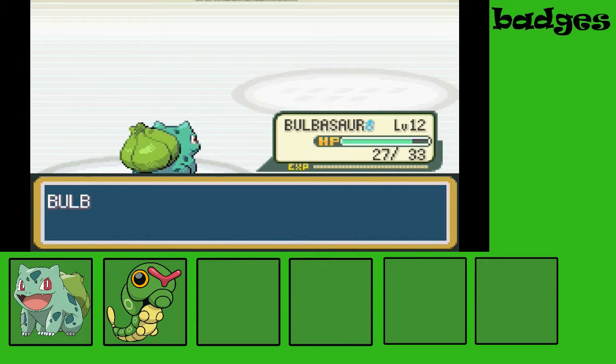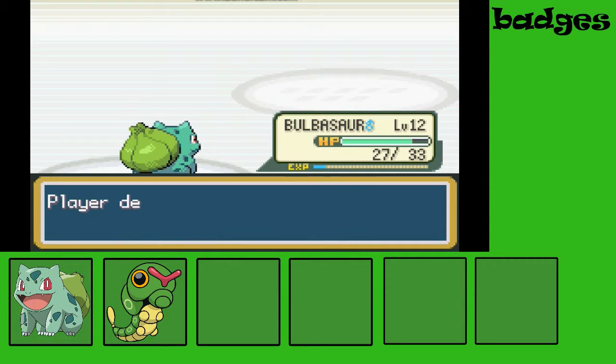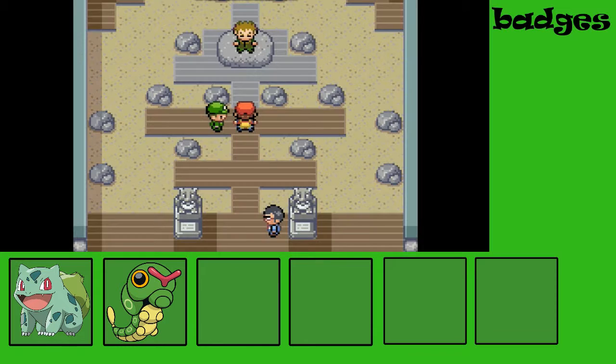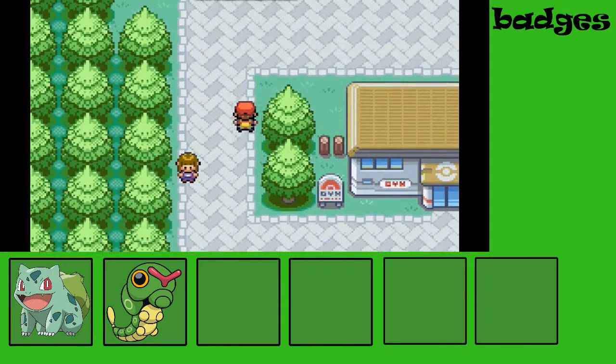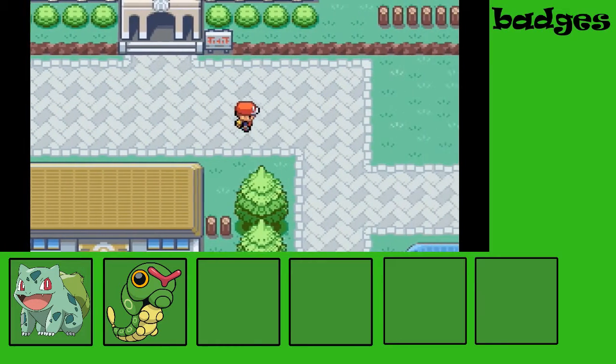Bulbasaur grew to level 12. Now I would go to the Pokemon Center, heal my Pokemon, come back and battle with Brock.